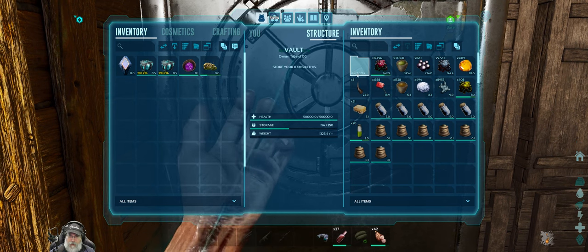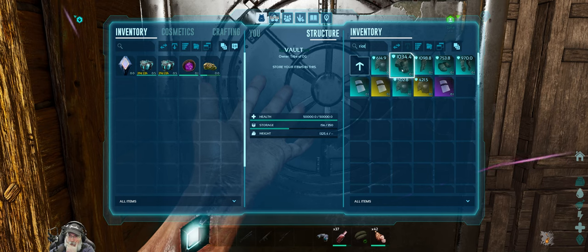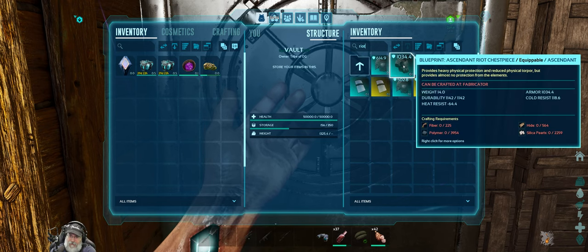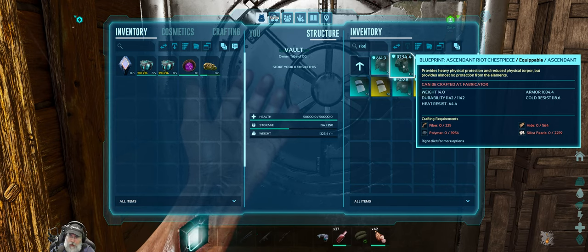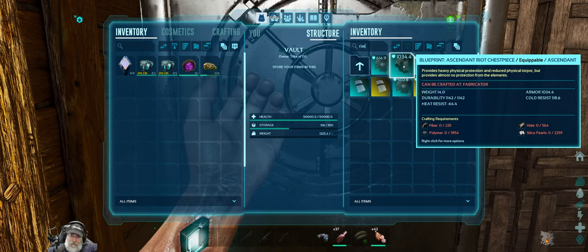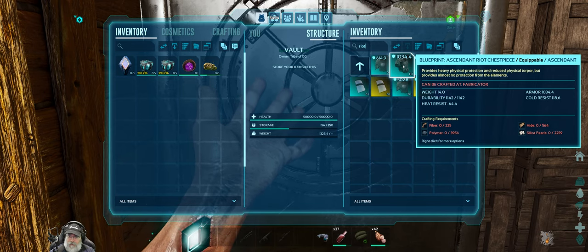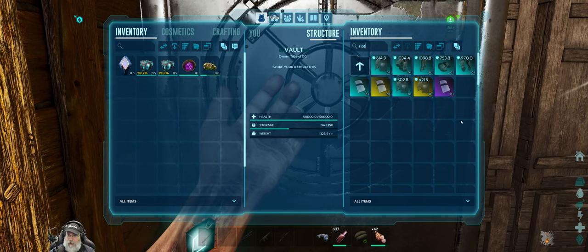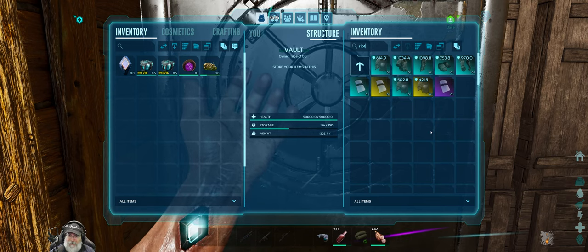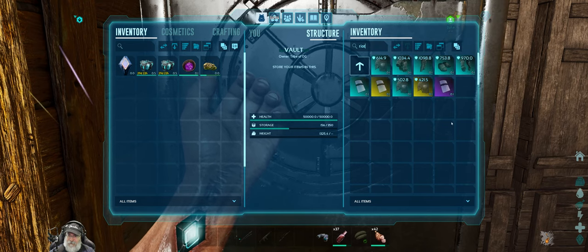If we looked at our riot gear, these pieces are so expensive. That sucker's going to cost me almost 4,000 poly — there's no way I can make that. I'm going to have to have a day of nothing but organic polymer farming to afford to make something like this. Either that or just mine up all the obsidian on the entire map and make normal poly. And that's just for the chest piece. Oh my God.